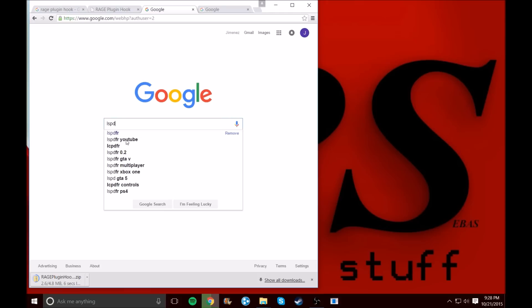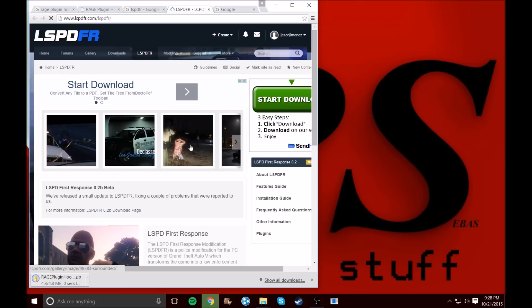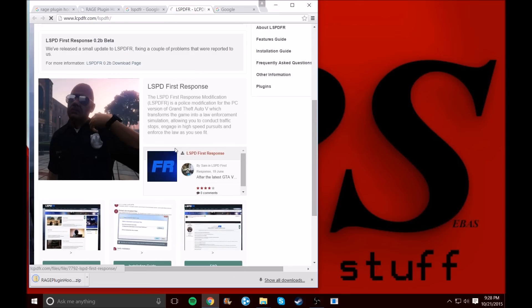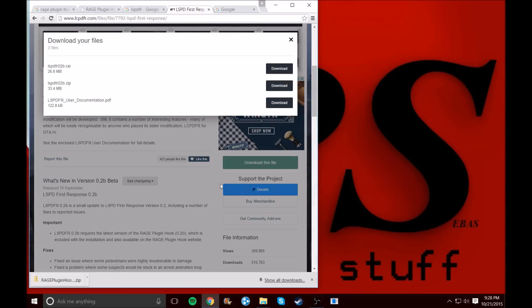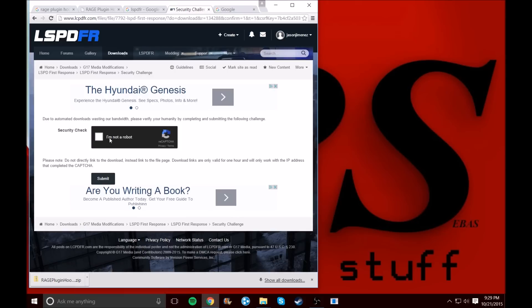Go ahead and search up LSPDFR, or use the description link. It's Los Santos Police Department First Response. Click on LSPD First Response and then download the file — it doesn't really matter which option, just click one and hit Submit.